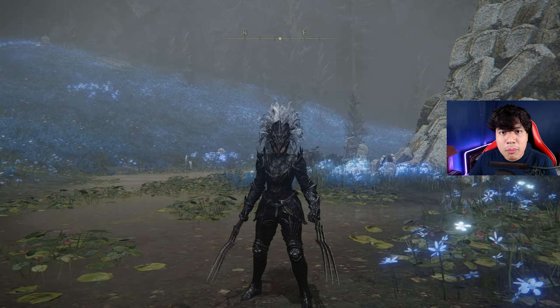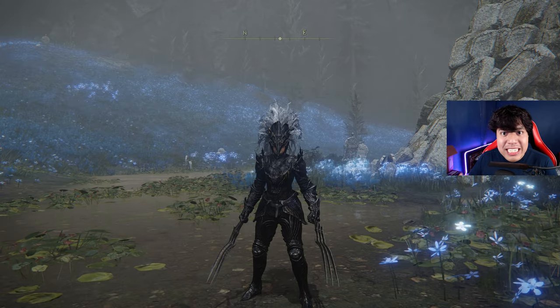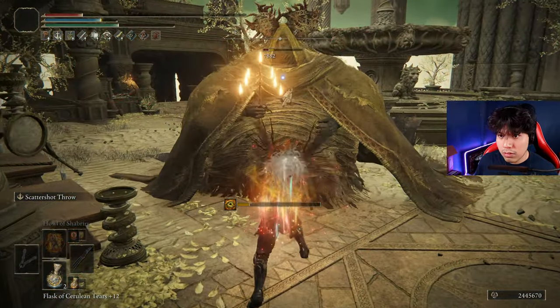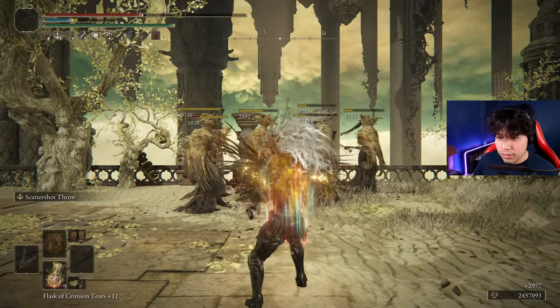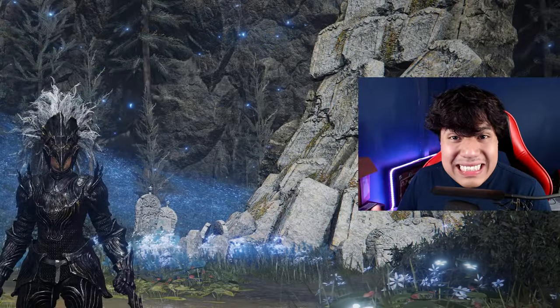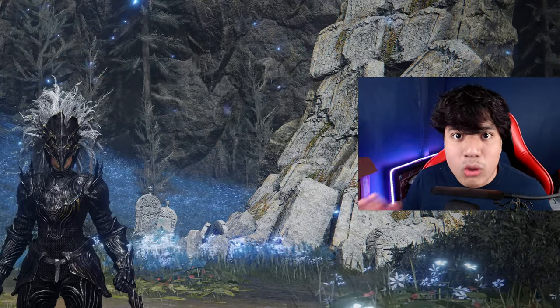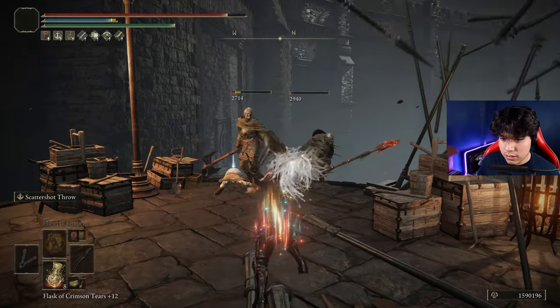The Claws of Night are probably the strongest weapon of their own class because of their amazing range and outstanding damage output. They are very easy to build, really practical to use as well, and they show great performance in almost every scenario. This weapon deals physical and magic damage, and just like the Sword of Night, it doesn't scale with intelligence at all. The Claws of Night scale only with dexterity, which will allow us to split our stat points into any other attribute we find useful.